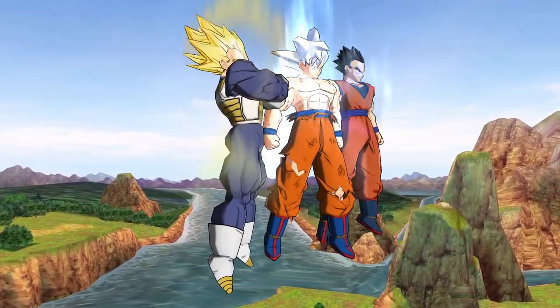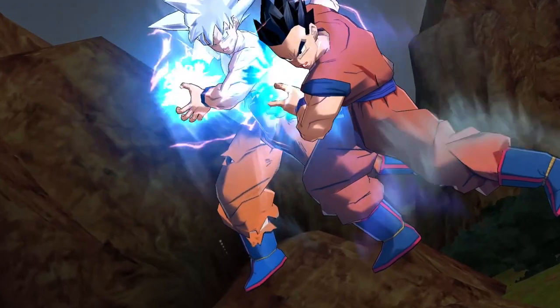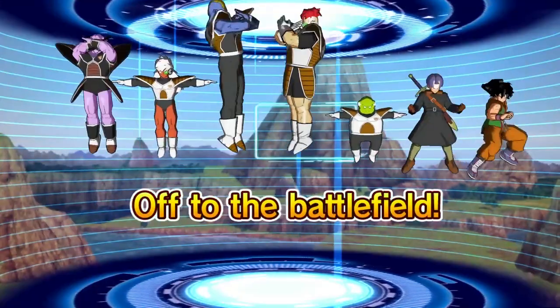Certain card combinations can even unlock ultimate unit attacks — powerful abilities that can quickly turn the tide of battle. Try to form these special teams when building decks of your own.